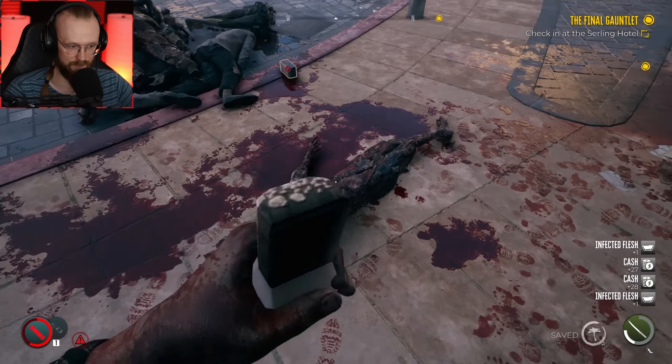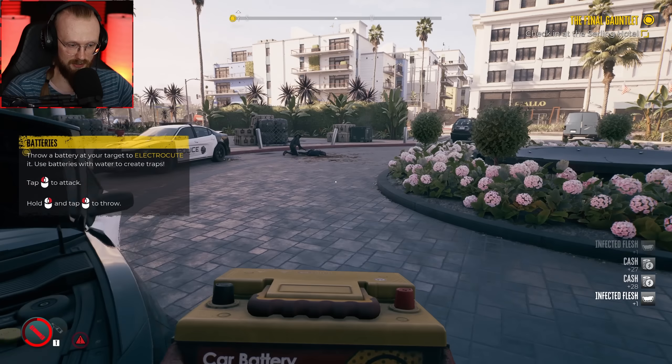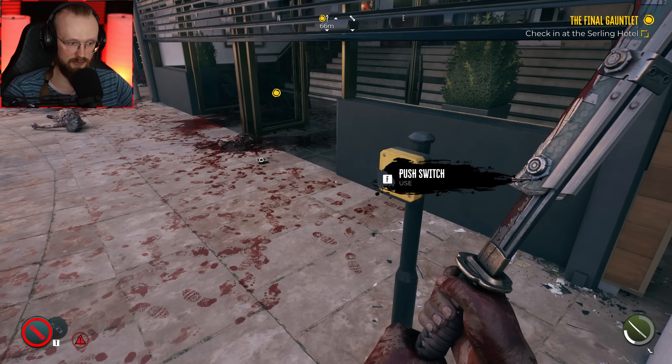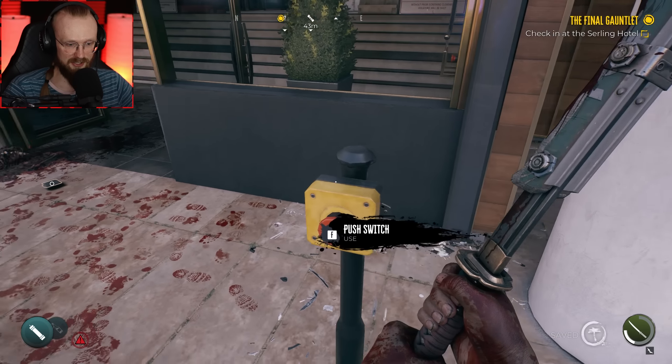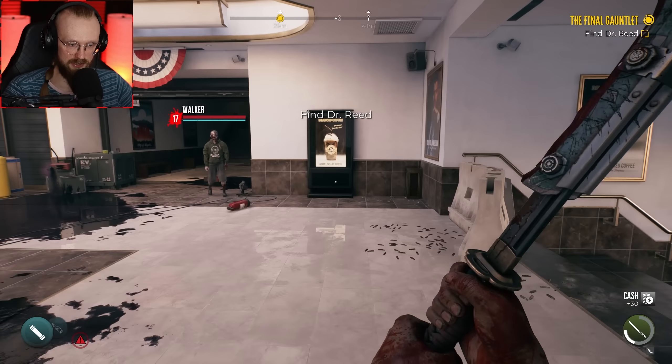Doesn't my character pick that stuff up automatically? Maybe — maybe there should be a perk where you pick stuff up automatically. I think we gotta hold it — and if I stop holding it, it goes down. There's a zombie behind me, I can hear it. I'm in. Find Dr. Reed — don't suppose there's a burger joint in here.